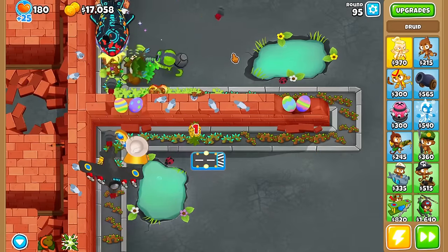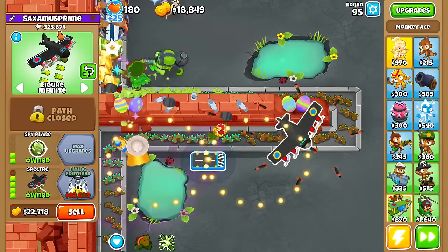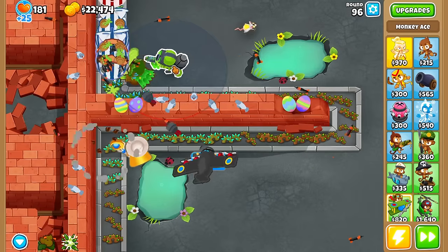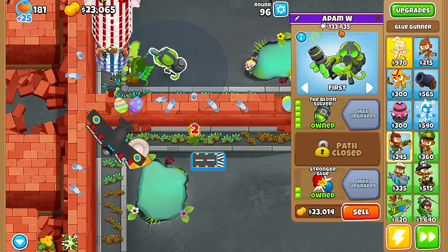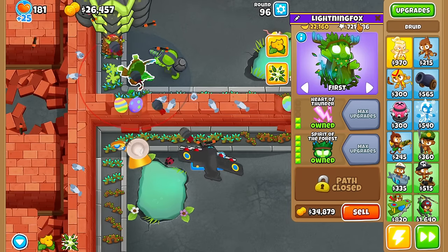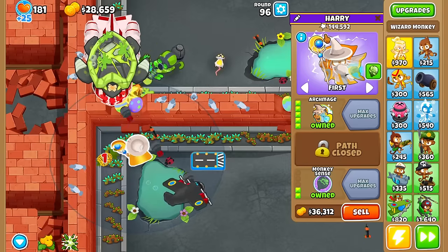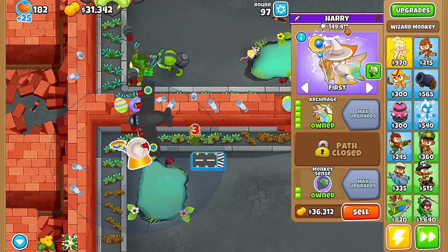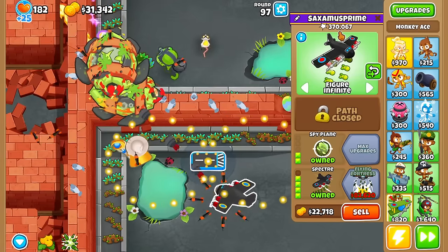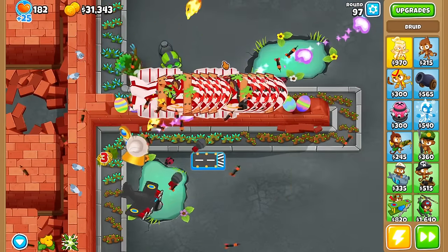Spirit of the Forest has generated over $20,000 at this point — kind of absurd. Round 95 is a big round. Spectre still shouldn't be doing much damage against DDTs — he's only hurting the MOABs. Let's look at pop counts: Glue Gunner 130k. Spirit of the Forest — 720,000! Insanity! Archmage only at 145k but gaining fast with big bloons. Spectre only 369k. Believe it or not, Spirit of the Forest is doing way, way better.